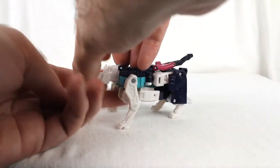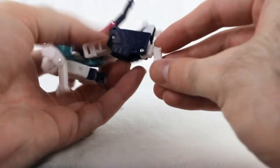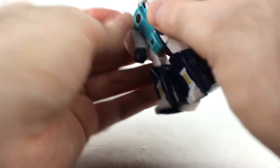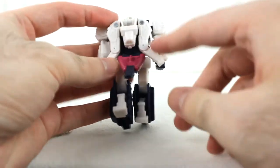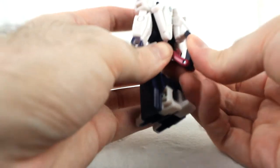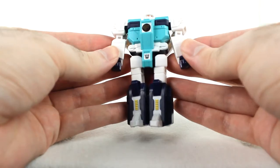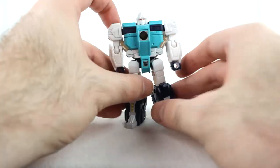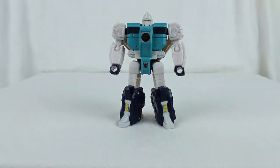Transformation is pretty simple. First, take the head and push it to the back, spin the robot head around 180 degrees to face the front. Straighten the legs out, fold the cat legs into the back of the robot legs, then spin them around at the thigh swivel. Fold the arms back, take the front cat legs and fold them up to sit on the back. Fold the tail up and tab it into the little tab, then rotate the arms forward and you're done. There is a butt flap — you can fold it up if you don't want to see it from the front, but then it sticks out the back. It's not a big deal.